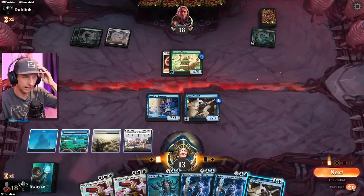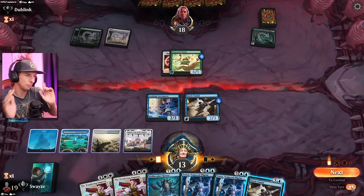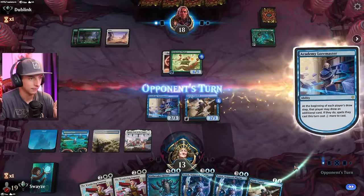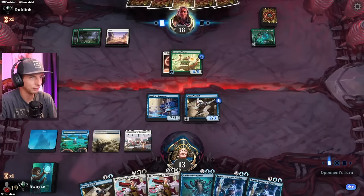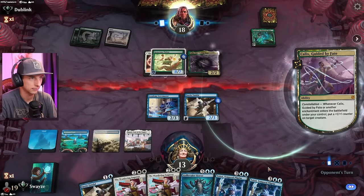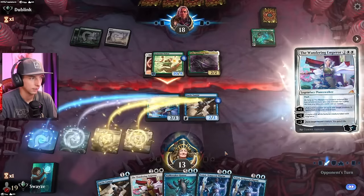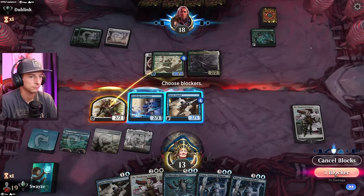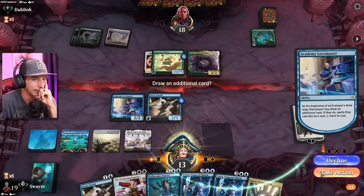I guess we pass the turn here. I could fly over the top with the Fairy Vandal — I don't necessarily intend on blocking with it, so there'd be no reason not to attack, but it might be an emergency. We might need to use it to block if the opponent finds some sort of exiling effect. So let's just leave as many blockers as possible. Man, this giving Vigilance is kind of busted. It doesn't get trample yet, so we're safe in that department. We'll go ahead and create a 2-2 chump blocker.